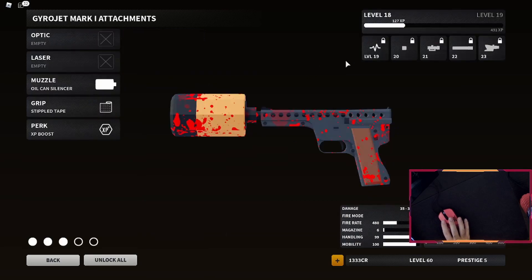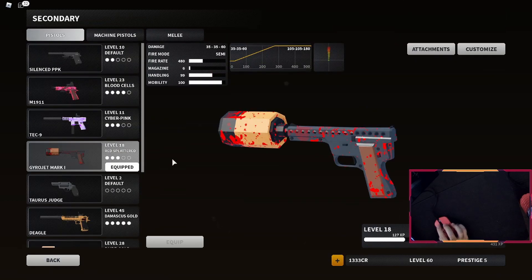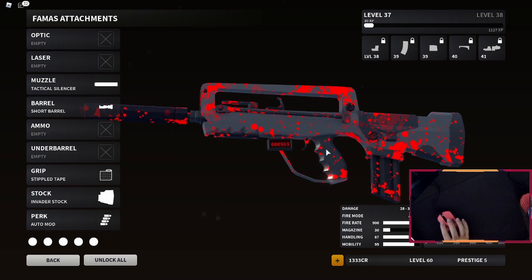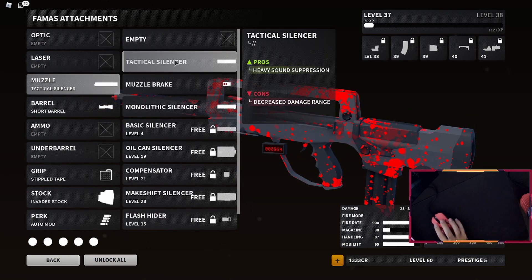The Gyrojet was supposed to have a Feline IR scope, which I don't have. And then it's Sleight of Hand, but that doesn't even matter. The main attraction is the FAMAS with Max Recoil. We get the Tax Condenser, which decreases damage in exchange for Sound Suppression.